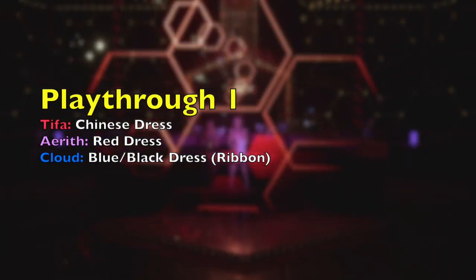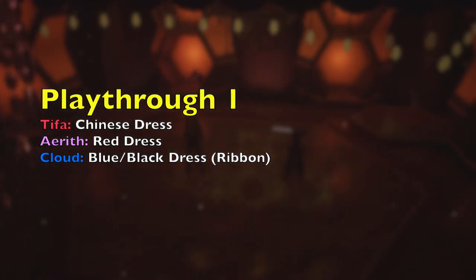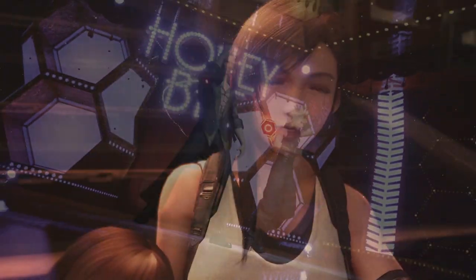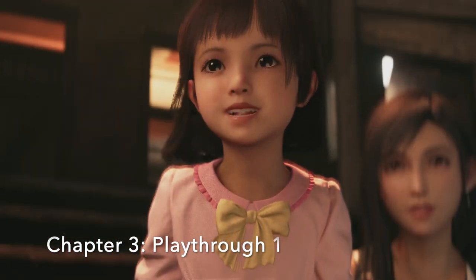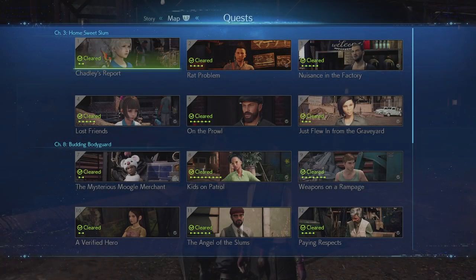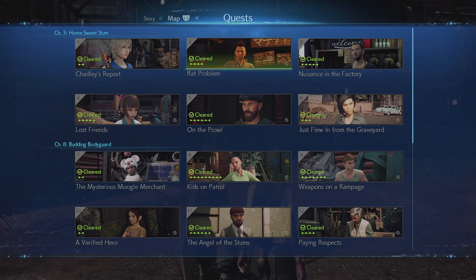First off we have playthrough one, in which we will stand in front of Don Corneo with Tifa in the Chinese dress, Aerith in the red dress, and Cloud in the blue and black dress with the black ribbon. Starting at chapter 3, you are going to need to complete all six of these side quests: Chadley's Report, Rat Problem, Nuisance in the Factory, Just Flew in from the Graveyard, On the Prowl, and Lost Friends.